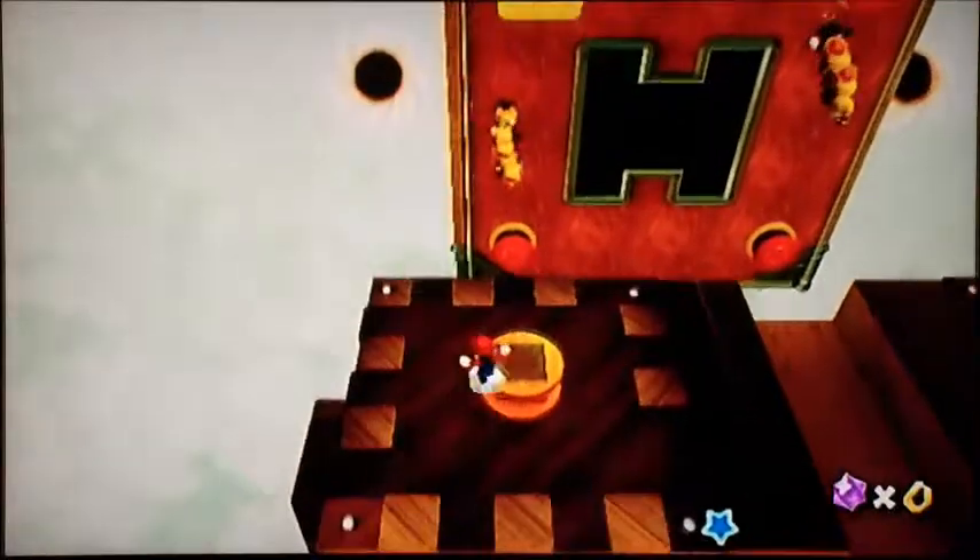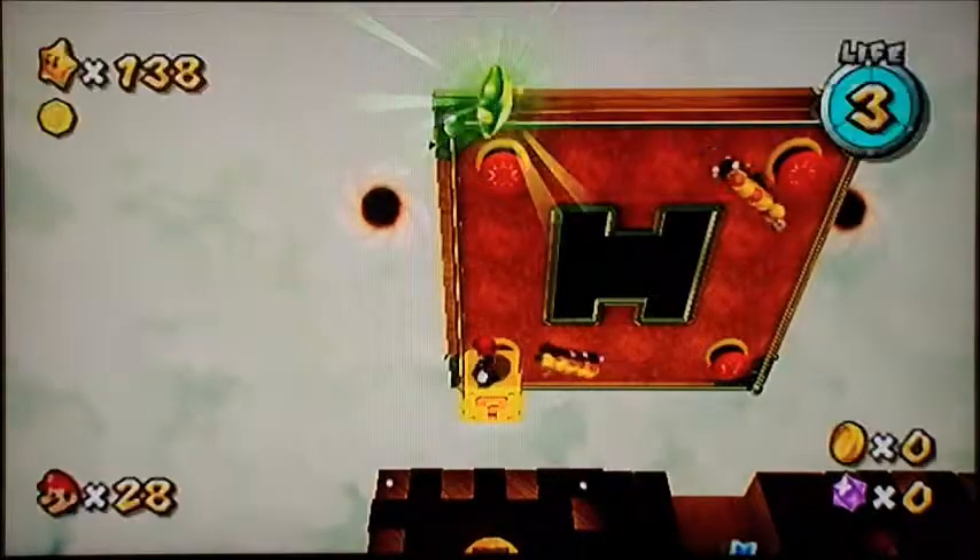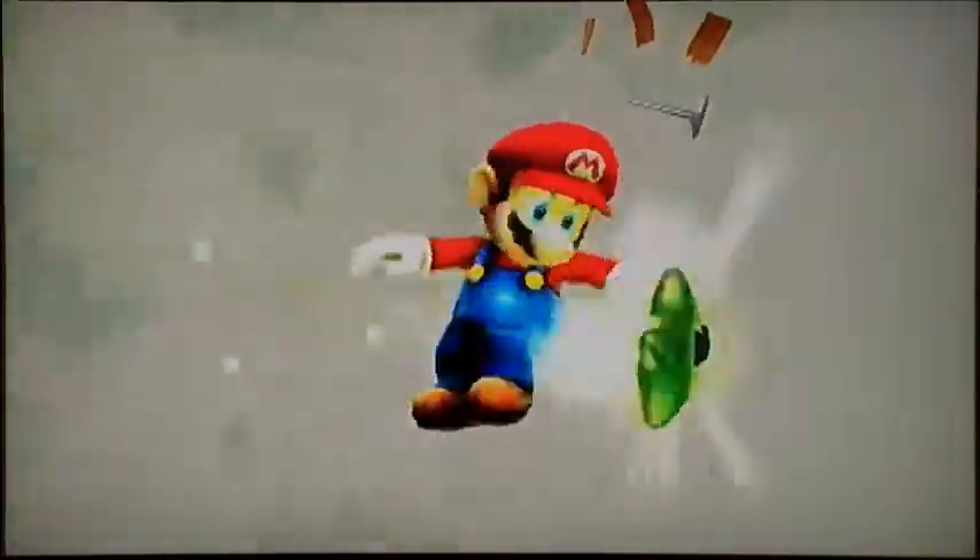Anyway, if you hit this block you basically have to restart, because you have to land on the block in order to get this. And oh my goodness — I didn't know you could just do that and spin to get up here. That was the easiest I've ever gotten a Green Star.